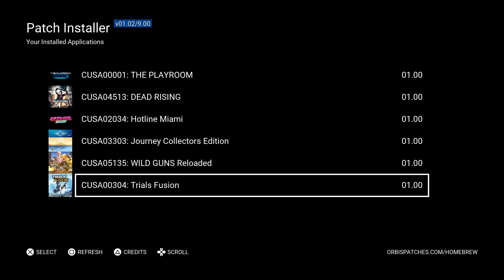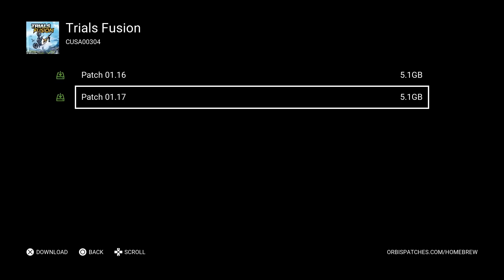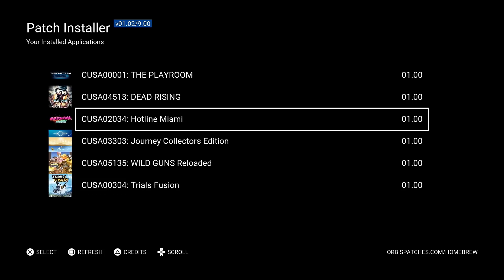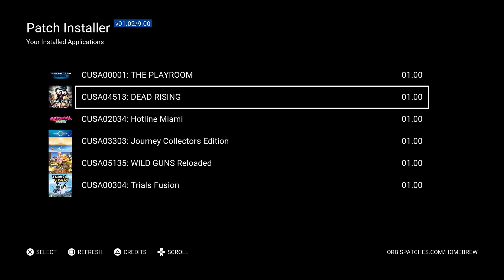Come down to your game of choice — mine is Trials Fusion — and it's going to show different patch files available. If you see a green icon on the left, that patch will work on your console's firmware. If you see a red icon, that patch requires a higher firmware than your console has, so the game won't work if you install it. I want to download the latest patch, 1.17, so I'll hit Continue — Installation Patch Added to Downloads. You can add multiple patches to your downloads before exiting.